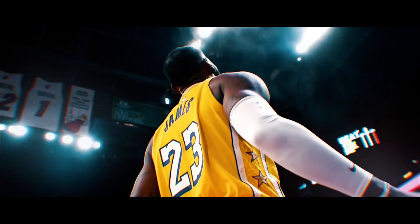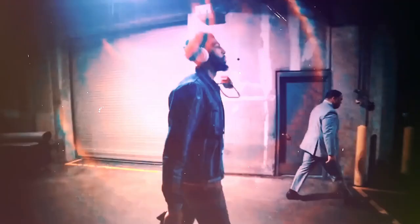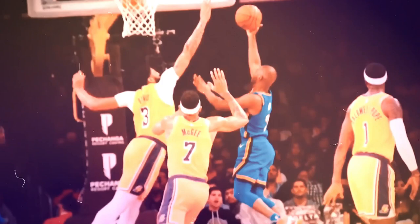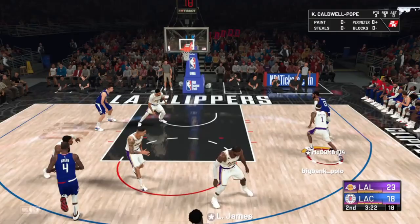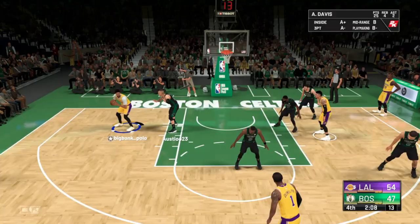LeBron James — the greatest player of all time. If he gets a championship, which I expect next season, with Anthony Davis, the Lakers now have the best duo in the league. A 26-year-old superstar, arguably the best defensive big man in basketball. Because if you go to the bucket, you will have to face Anthony Davis. That Paul George block last night? If that Paul George is like that in the playoffs — ball game. George makes his move, goes right at Davis, blocked by Davis.